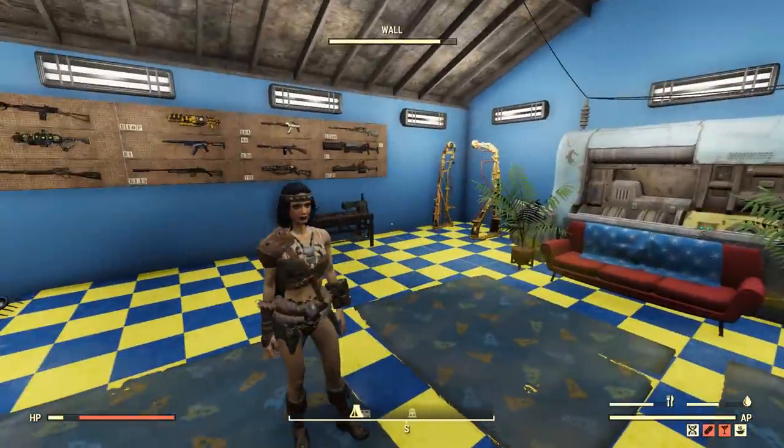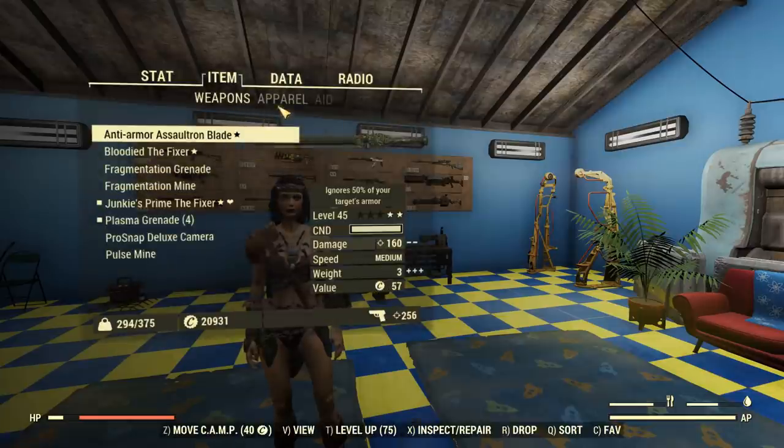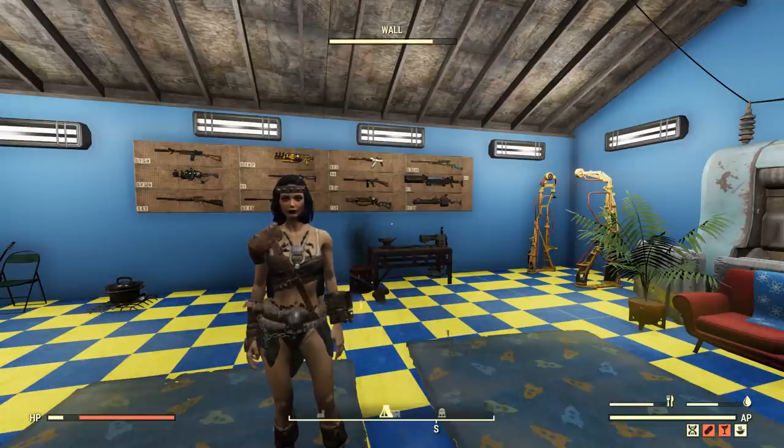That's kind of it when it comes to this fixer. It's going to be a pretty easy fight. Granted, I'd die because of this high-capacity backpack, which reduces my Rad Resistance by 60, which Barbara has a lot of irradiation and killed me, but that's my fault. Anyways, we'll get started.